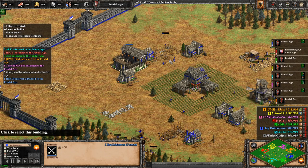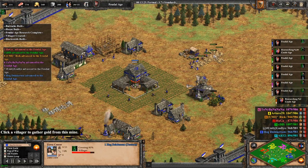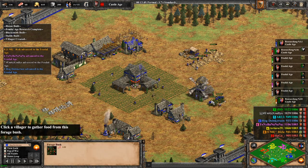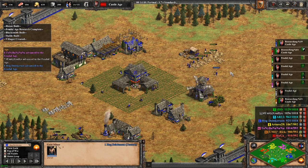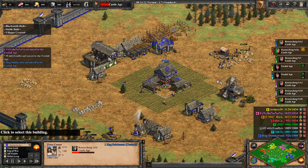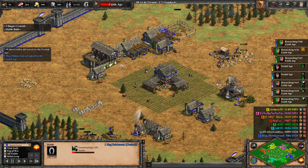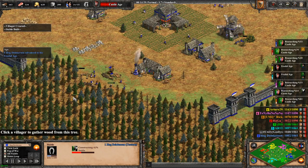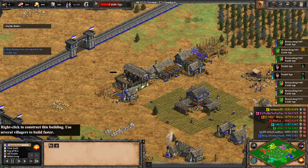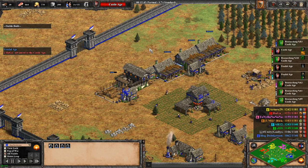So I made a barracks in preparation to build the stable and the blacksmith. I now queue 2 more villagers onto gold before going up to Castle Age. I will also be sending 2 villagers from the berries over to gold. I'll send 2 villagers from the wood to help build the 4th stable in time, so that we can immediately begin producing knights once we hit Castle Age.